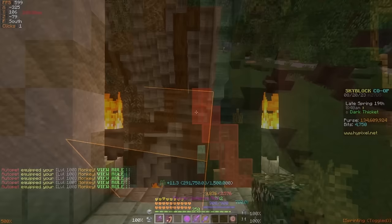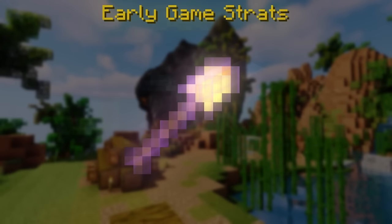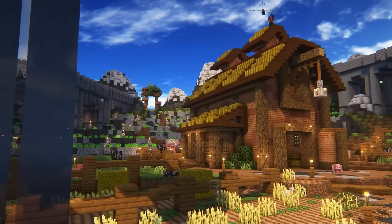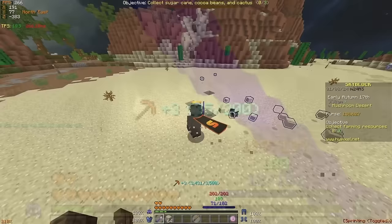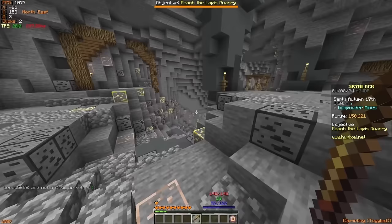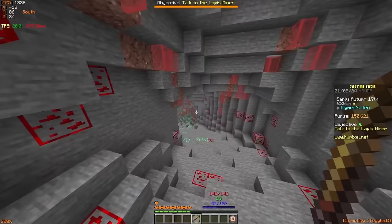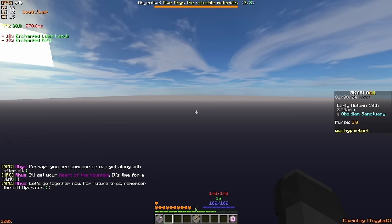Now let's talk about leveling your mining skill. The gear you'll need includes an efficiency 2 golden shovel, a fractured mithril pickaxe, glace sight armour, and a silverfish pet. For the very beginning stages, the only thing you'll need is the efficiency 2 golden shovel. After unlocking the farming islands at farming 5, you can instamine sand using the shovel for very quick mining XP. You can comfortably hit mining 12 this way, which unlocks the hardest requirement for the dwarven mines. To unlock the dwarven mines, make your way through the deep caverns to the obsidian sanctuary, interact with Rhys, and bring him 3 sets of 10 different enchanted ores.